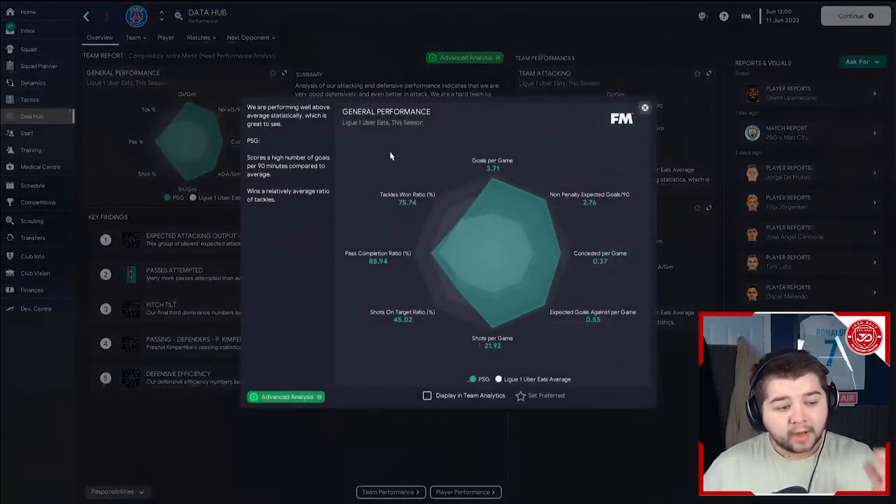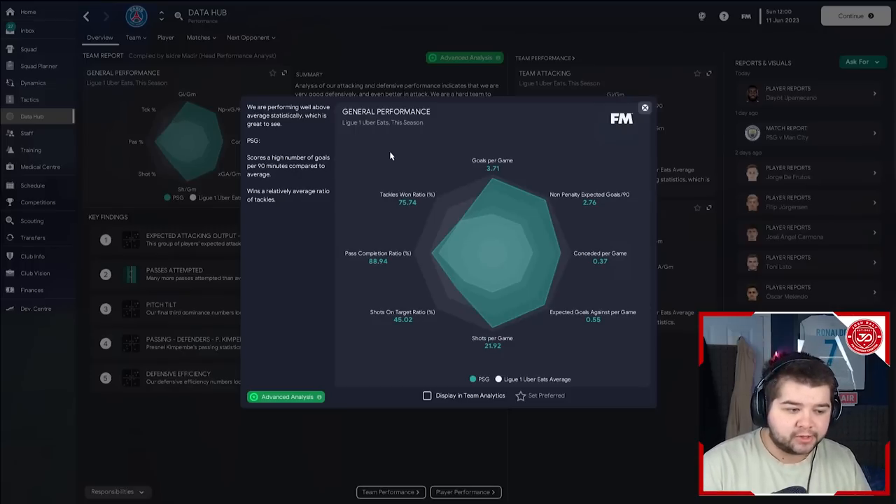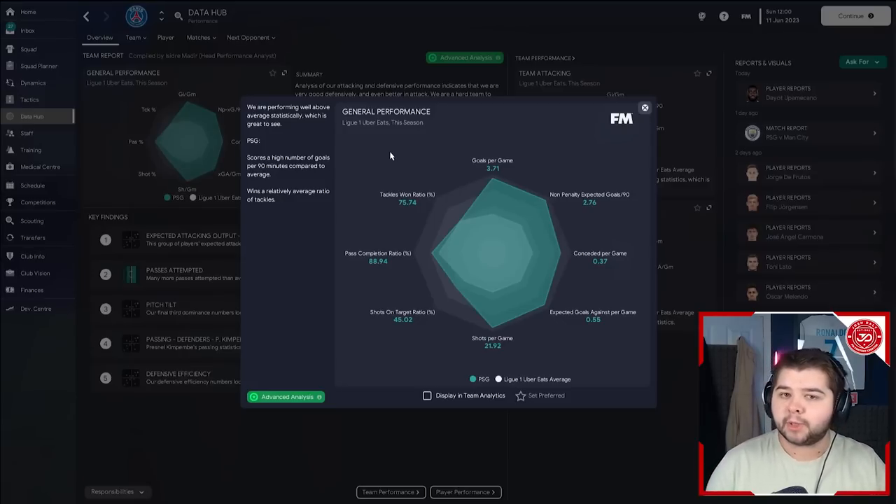Going over to the actual data hub: 3.71 goals per game, conceded at 0.37 - a really good defensive display - and a pass completion of nearly 89%. So not only have we got the possession, but the pass completion too. We are playing liquid football, which is something we'd love to see.